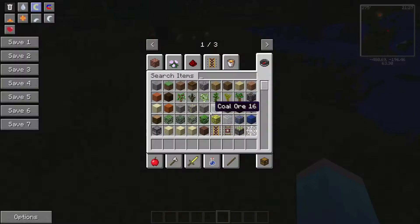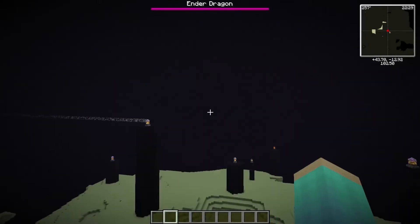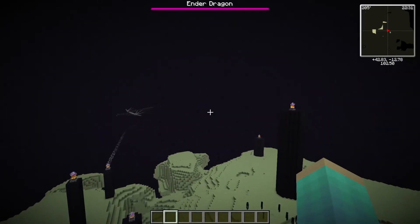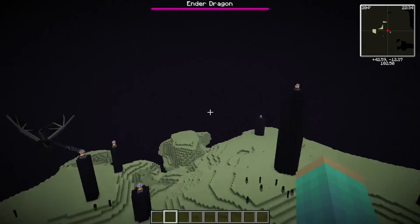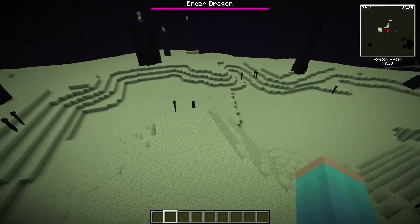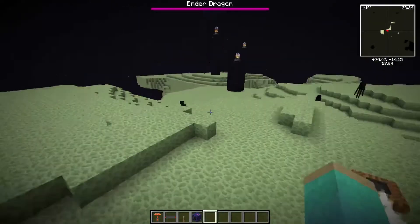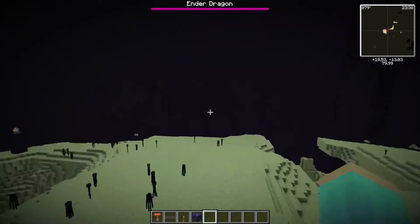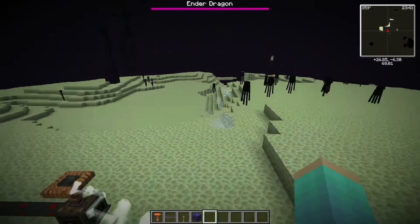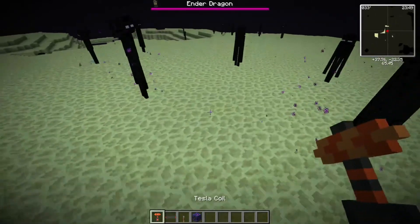We're in the End now. What I wanted to try was set up a bunch of tesla coils and see if we can actually kill the Ender Dragon with them. First let's test if it does any damage. We've got the tesla coil set up and we need to lure the dragon over. It just killed that enderman real quick — that was brutal. Let's set up a bunch of these and make a minefield.